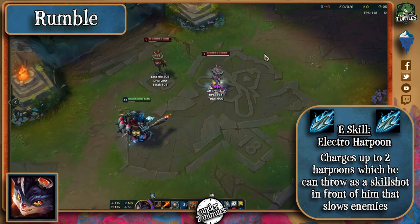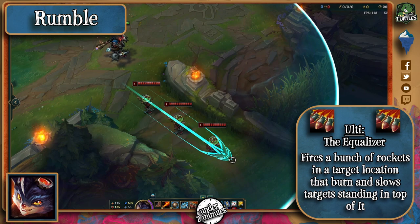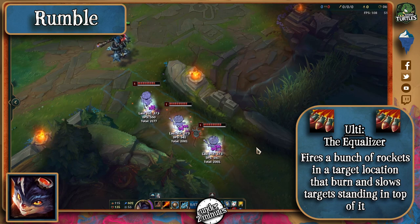When enhanced, its damage and slow get increased by 50%. Finally, his ultimate creates a sort of firestorm on a chosen location, which lasts for 5 seconds, dealing massive damage and also slowing any enemy standing on top of it.